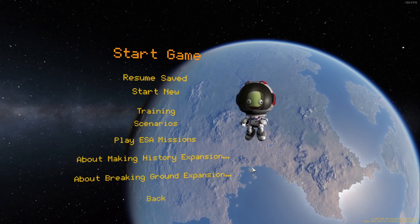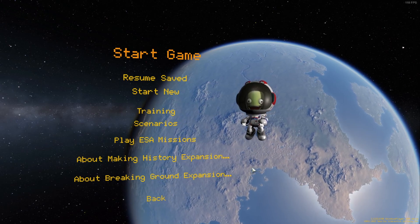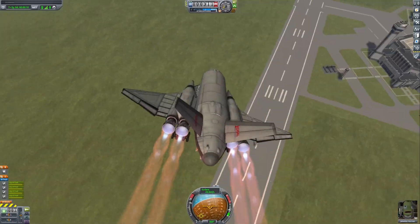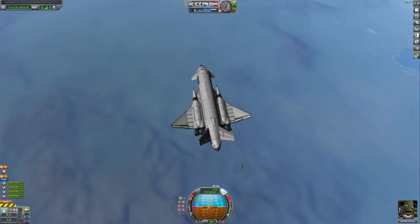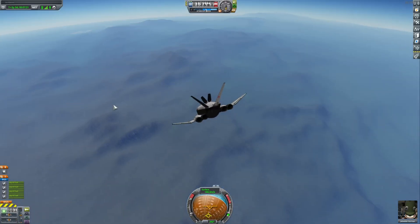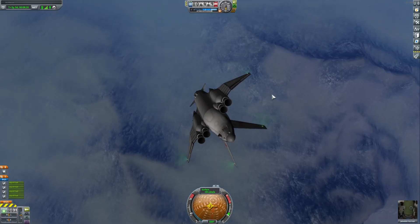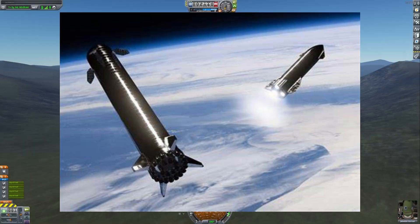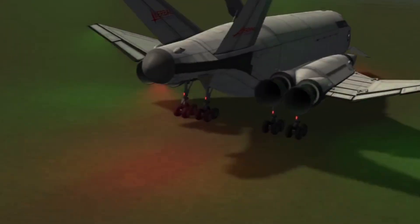Welcome to another episode of Kerbal Space Program. We're continuing my space transport system series. In the previous video we built the shuttle, which can reach orbit by itself — approximately 100,000 meters. Now we need to make a way for this vehicle to reach deeper space, so we're going to build a booster for the shuttle, similar to how Starship has its ship and booster.